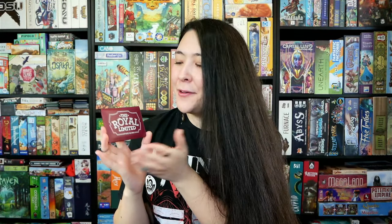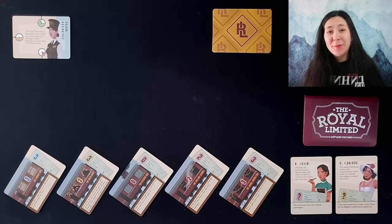Welcome and welcome back everybody, TC Toki here. In today's video we'll be doing a solo playthrough of The Royal Limited, a Scott Elm solo game published by Button Shy Games. During the course of the playthrough I'll give a tutorial about how the game is played. Be sure to stick around for the end of the video where I'll share my thoughts about the game. A huge shout out to Button Shy for sending me a surprise copy in the mail — but without further ado, let's get started.